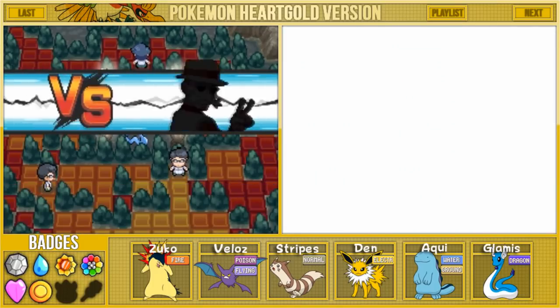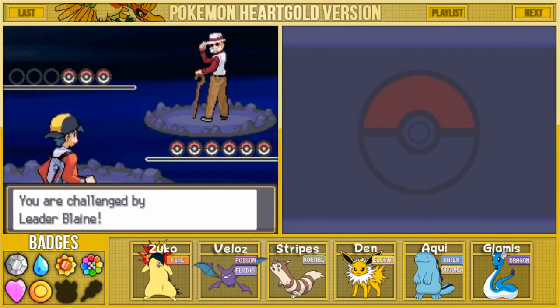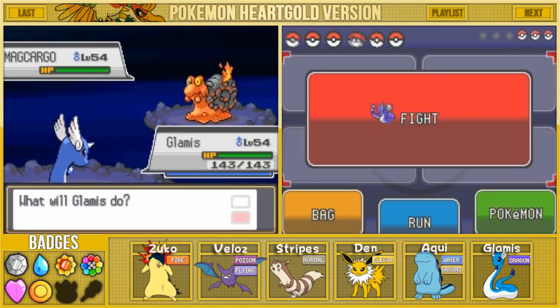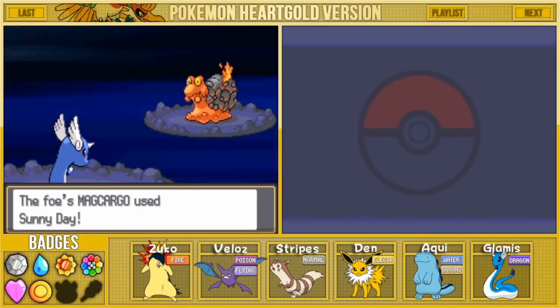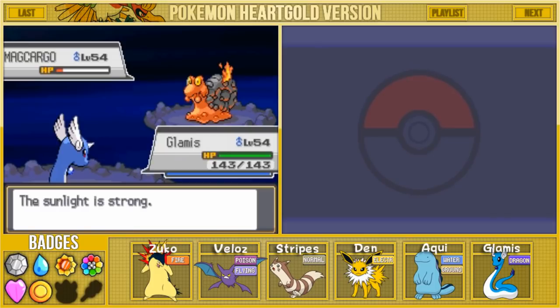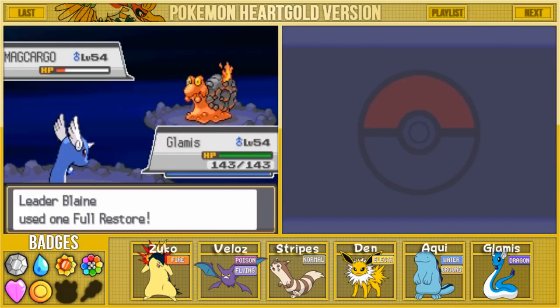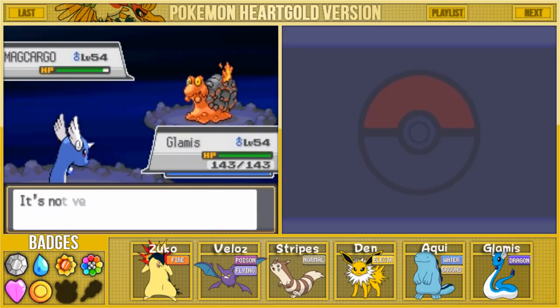Here we go - Rodri versus Blaine, the old Cinnabar Island gym leader, the Seafoam Islands gym leader, the fire type user. Blaine sends out Magcargo at level 54 - looking like it's already gonna give us a bit of trouble. My strategy is to spam Aqua Tail and Extreme Speed as a double combo. Sunny Day came into effect too, which is going to weaken our water type moves - that is not good. I'm gonna go for Extreme Speed, but of course Blaine uses the Full Restore.